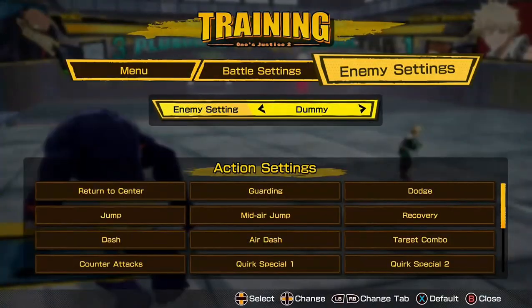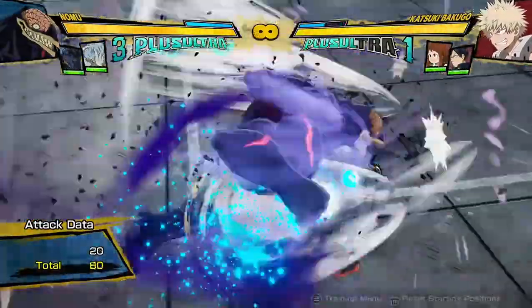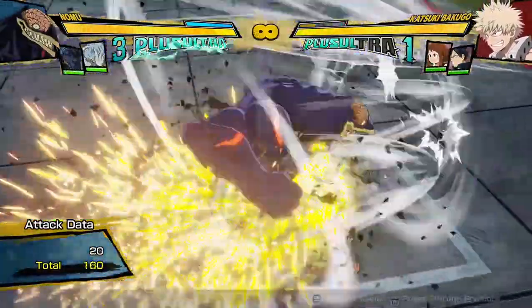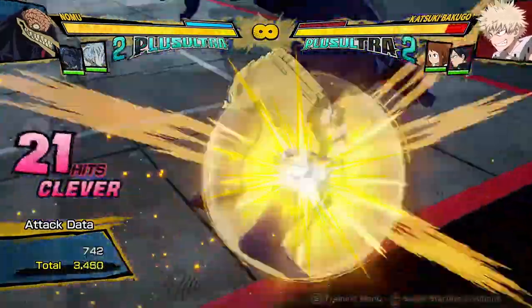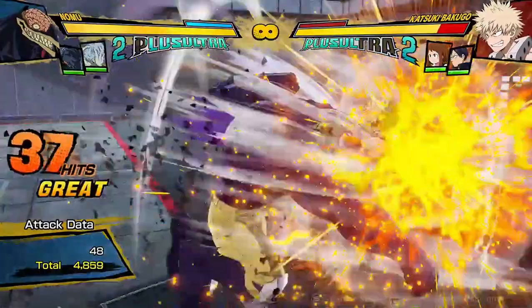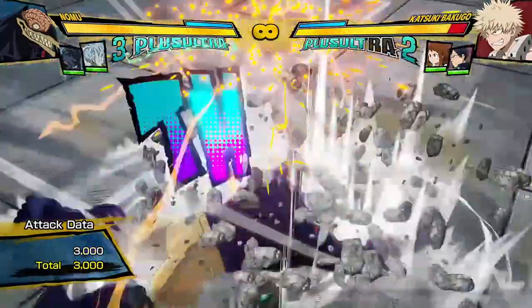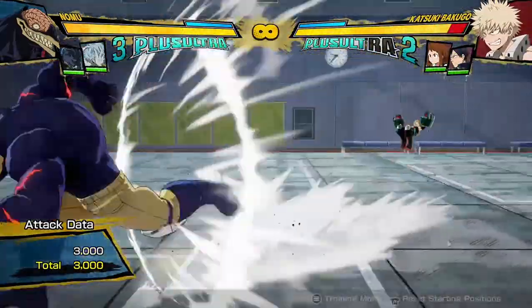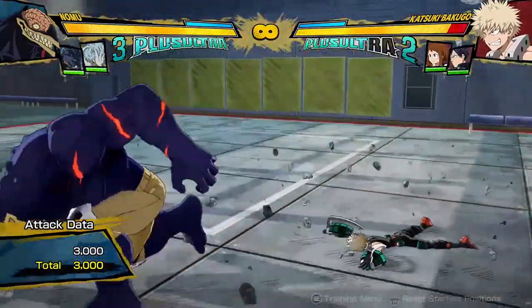But he does have some pluses, like he is really interesting for guard pressure — he is practically infinite on guard. So he will always be able to break a guard, which is probably one of the most fun things about him. And that yellow attack is really good for anti-zoning, because he just jumps across the whole screen. But the best thing about him is probably the big belly flop.